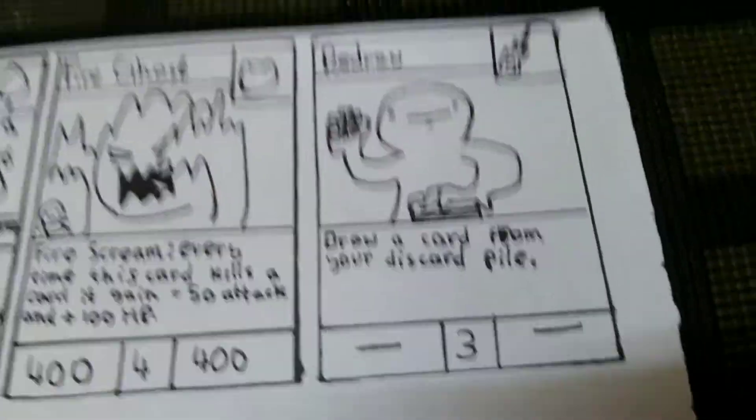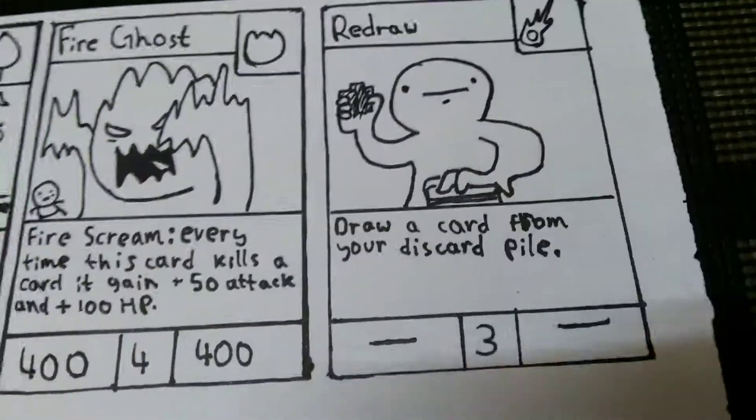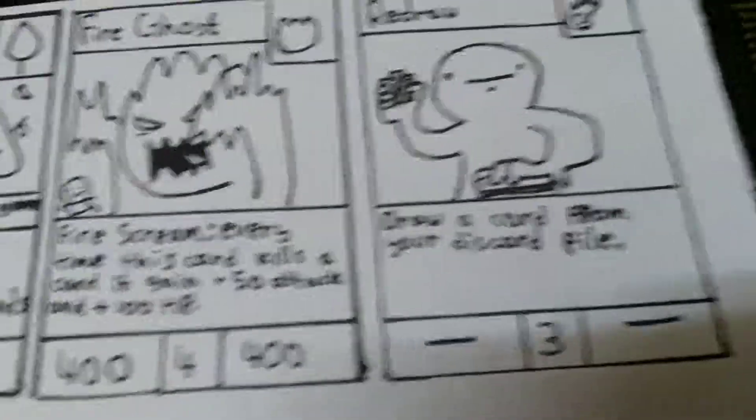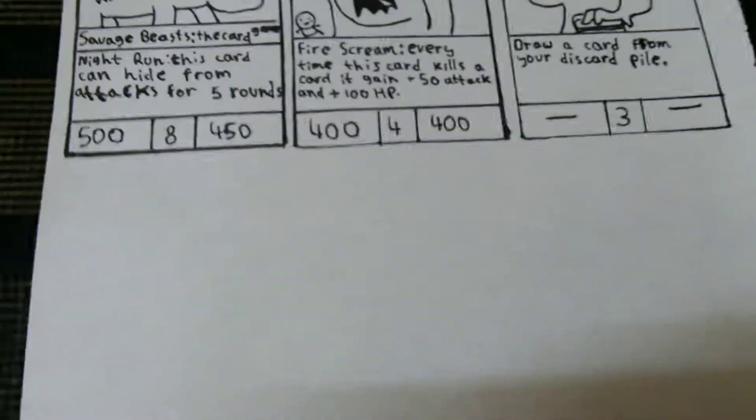Our next card is an ability card — Redraw. This is not a suggested card. You draw a card from your discard pile at three cost. Very good cards.